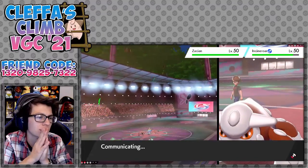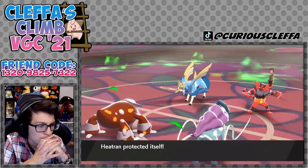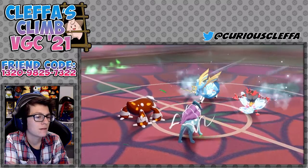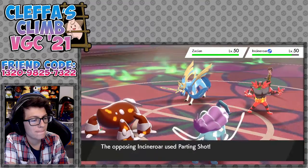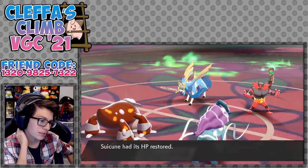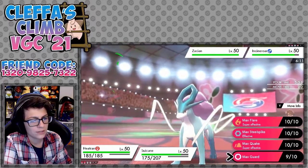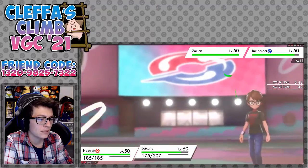Seismin might go for like... a Sacred Sword — whatever that move is. Okay, get a Sacred Sword. Seismin's at minus one though. Okay, we have one more turn of Tailwind? Please tell me this is the last turn of Tailwind — like we have one more turn of Tailwind. Like a Dynamax Max Flare... it's a Dynamax. Dynamax Max Guard, Tailwind.